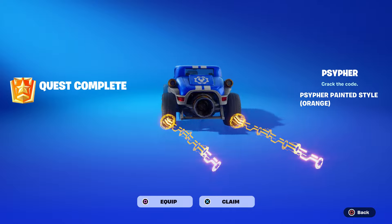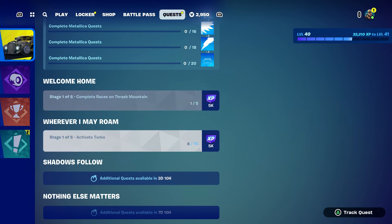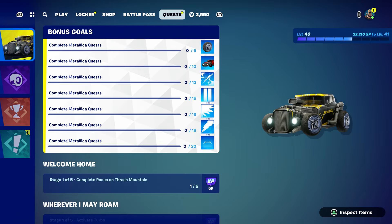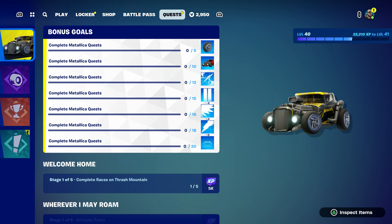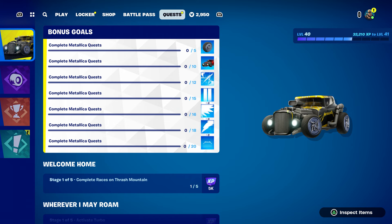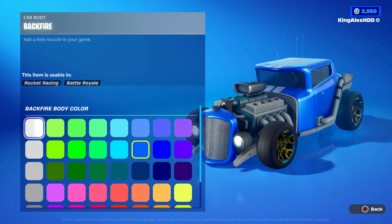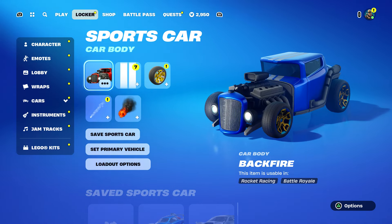I already unlocked something — look at that, I didn't even know I locked that. Is that part of this? It's one out of five, so every time you complete it that's going to be part of this one. These are the quests — all of these are quests. I have to do five and it will unlock the wheel, that's the first thing. Then if you do 10 I believe you're going to get the car, and then 12, 15 — in total it will be 20 races. That's going to take a long time just to get this car. I already got it because I was also unlocking it in Rocket League.